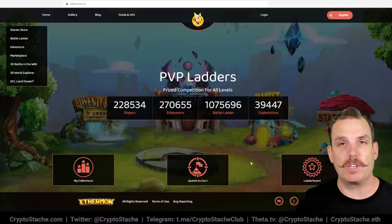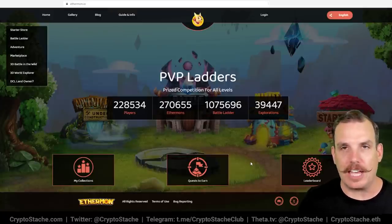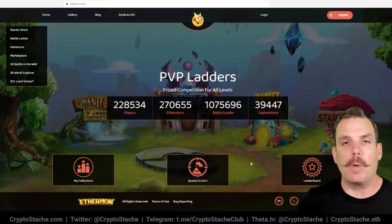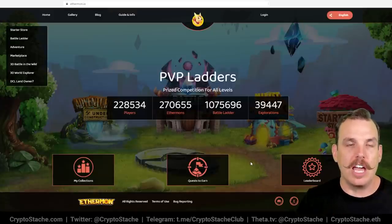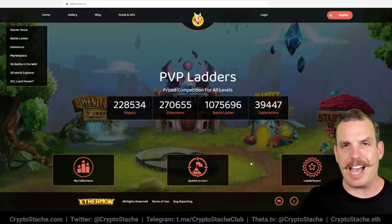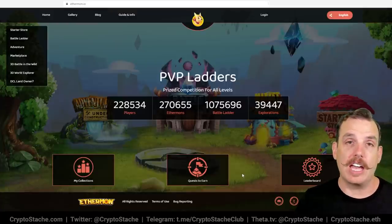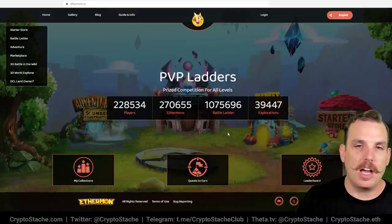You can earn EMON, which is the in-game cryptocurrency for Ethermon. It is an auto-battler, very similar to some of these other games — so it's not an active card battle like Axie Infinity, but you can play up to six characters: three support and three frontline. One of the really cool things about Ethermon is that they have this integration with Decentraland — you can go into certain places in Decentraland and fight Ethermons there, check them out, and look at your collection. Ethermon has some really cool features out of all the games on this list.